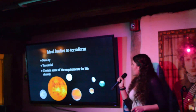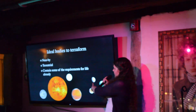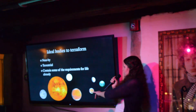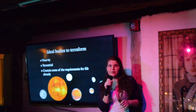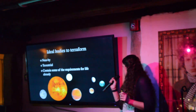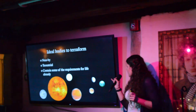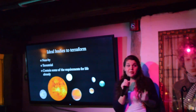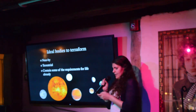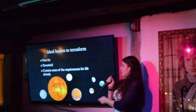Suggested bodies to terraform: Mercury, Venus, the Moon, and Mars — the terrestrial planets and the Moon. Saturn and Jupiter have a few moons that are really cool already: Europa, Enceladus, and Titan. Those are names thrown out whenever people talk about life in the solar system, because they're already really great when it comes to how we understand life — they already have a lot of water or already have an atmosphere.